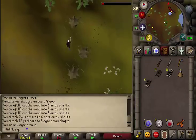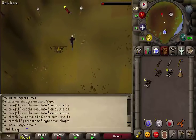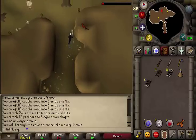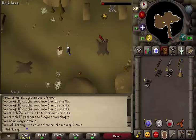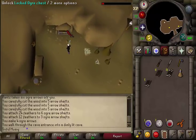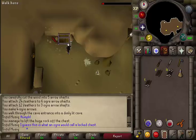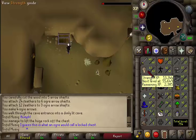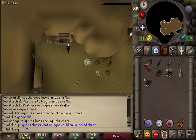Next, go north of Rantz and you will find two yellow dots on the minimap. Talk to any of Rantz's children and after a short conversation you will now know where the ogre bellows are. Go northwest and in the corner you will find a locked ogre chest. Click on it to unlock it — you will either fail or successfully open it. Once opened, search it for the ogre bellows. If you failed, you will get one Strength level reduced; just try again until you can search it.